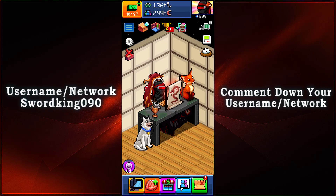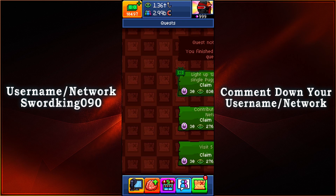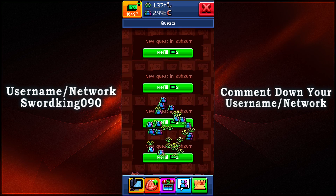What is up everyone, this is SwordKingsRionZero and we're going to be taking a look at mask number 6 that you're able to get from the PVN event of 2020. All you gotta do is collect 1000 tokens and then you'll be able to open up the mask box. So let's go ahead and do some quests and get all the rewards with all the tokens.